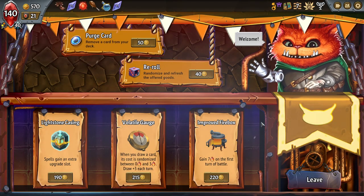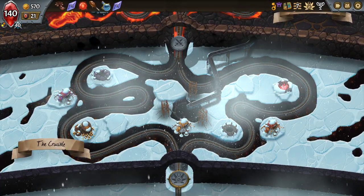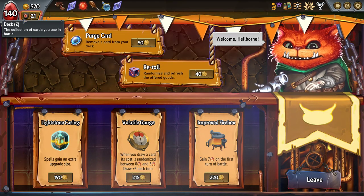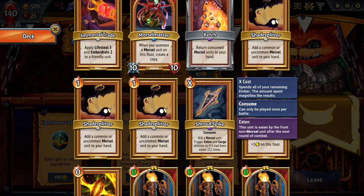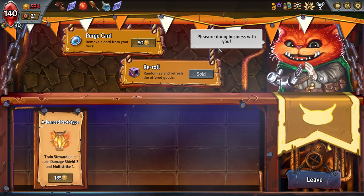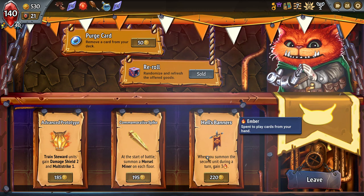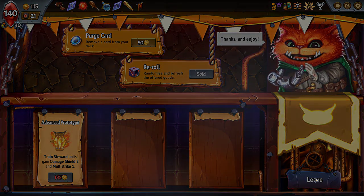Spells gain an extra upgrade slot. Do I have a spell upgrade in the next area? I do. Is it on the side I want? It is. That's fairly expensive — I could re-roll. Seven energy on the first turn of the battle: the likelihood that I have Shroud Spike as well as something I want to consume on the first turn is low. I'm going to re-roll. Start a battle, summon a Morsel Miner on each floor. There's also whenever you summon the second unit during a turn, gain three energy. That's good. That'll do.